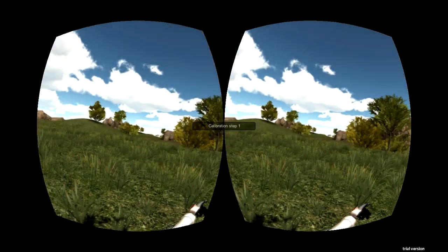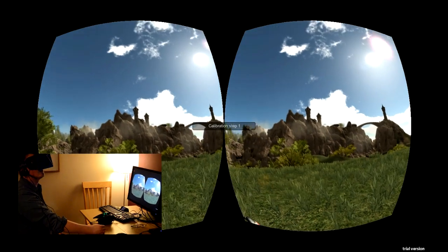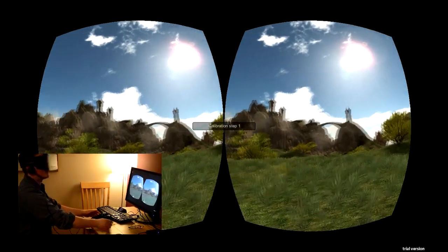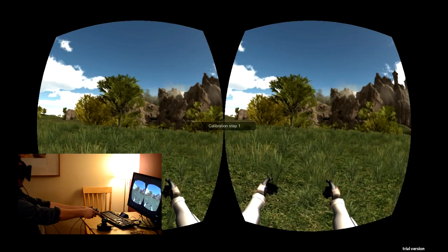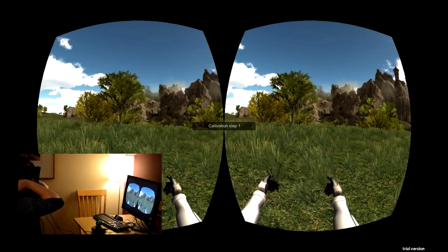I'm in an extremely detailed 3D world with a castle to my right and a pretty awesome looking bridge over there as well. This is calibration step one — I believe that's press the trigger — and calibration step two is up to your shoulders.